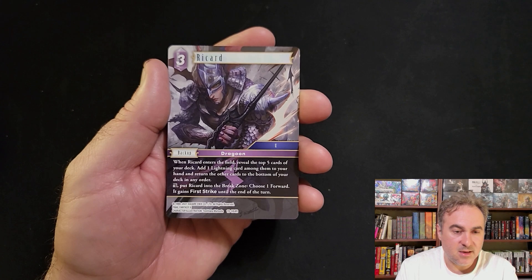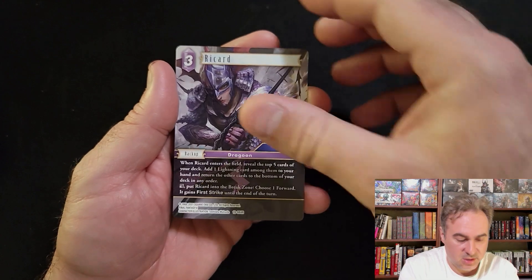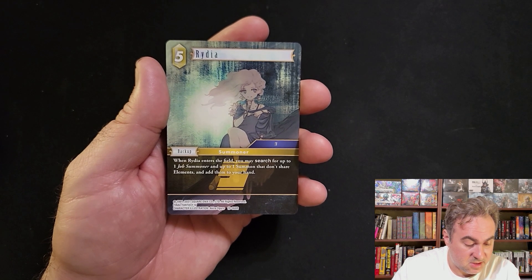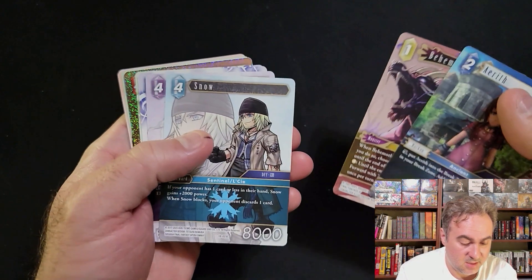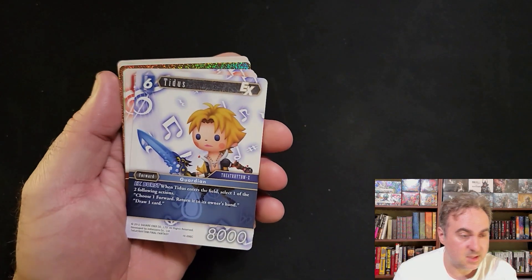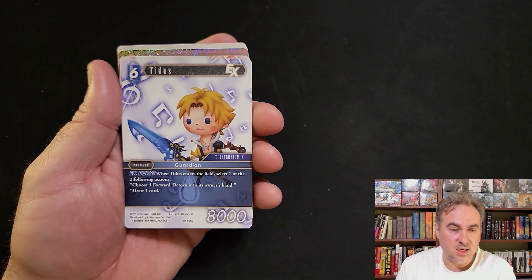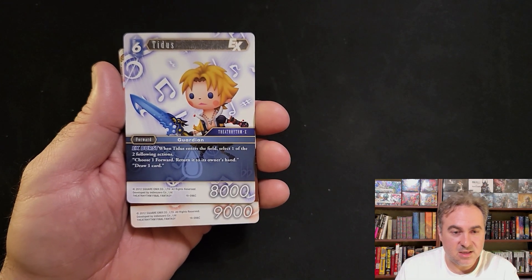Ricard - lightning backup, lets you grab a lightning character and give first strike to a character. Back to Sephiroth. Rydia - grab a summoner and one summon. Adam. Earth Behemoth - if it blocks, discards. Logo Titus - has a burst, enters the field, you can return a forward of cost four or less to its owner's hand or draw a card. The burst can be relevant, six cost is a little high for that.